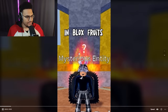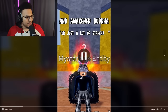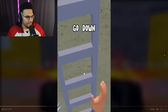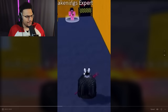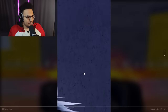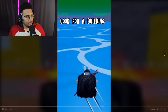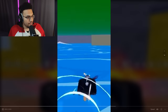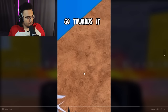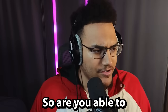This is how to glitch into the mysterious entity in Block Streets. What you need is Flash Step and Awakened Buddha or a lot of stamina. He's in the cafe, goes to the chest, then down the stairs to a specific corner near the chest table. Shift lock, go toward the wall, then use Flash Step to glitch through. Now you're in water - look for a building and jump there.